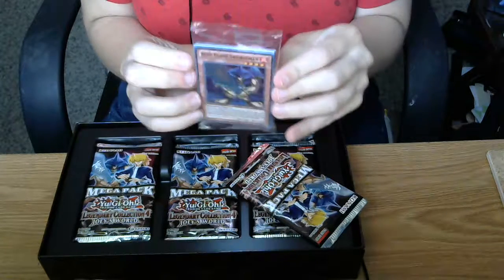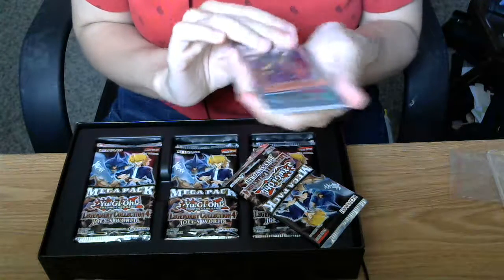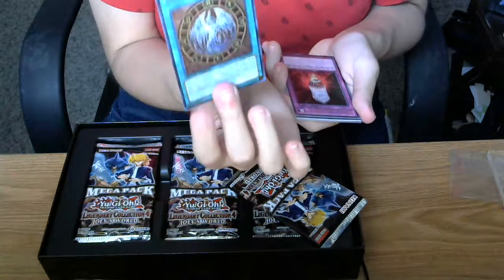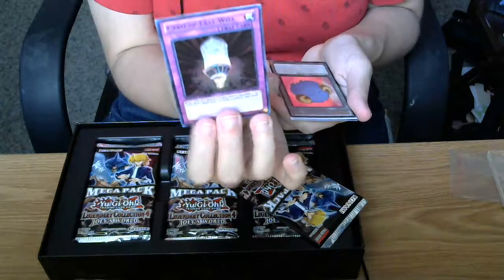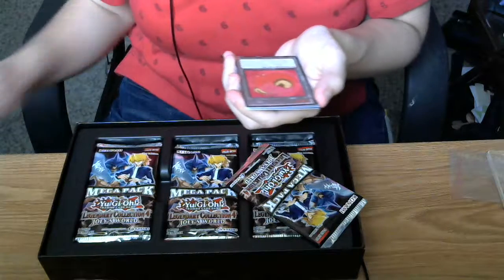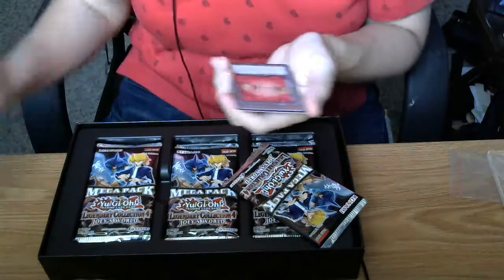We're gonna get the promo cards. The promo cards we get with this collection are Blue Flame Swordsman, Harpy Lady Phoenix Formation — this is a Mize card — and Card of Last Will, which I believe is a Merix card. There's also a scapegoat token included with these.